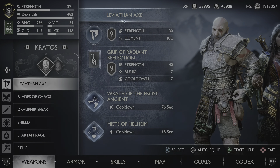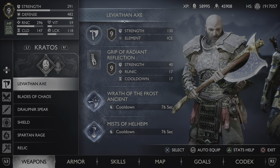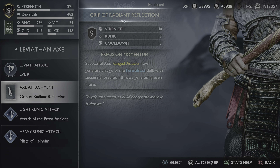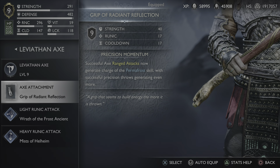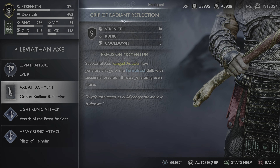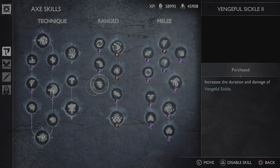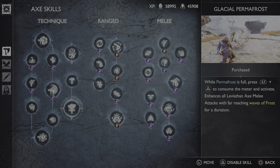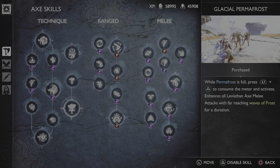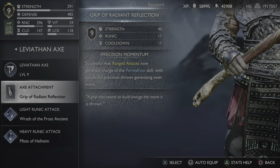It's been a little while since I've done this, but let's start out with the Leviathan Axe. The attachment I used is the Grip of Radiant Reflection, which makes successful axe range attacks generate charges of the Permafrost skill, with successful precision throws generating even more. This is helpful for generating Permafrost — if you have the L1 and Triangle ability, it is very helpful. This is probably one of the stronger attacks because it just adds a wave of frost and enhances all the damage output, so this helps you get there even faster and also has pretty good stats.